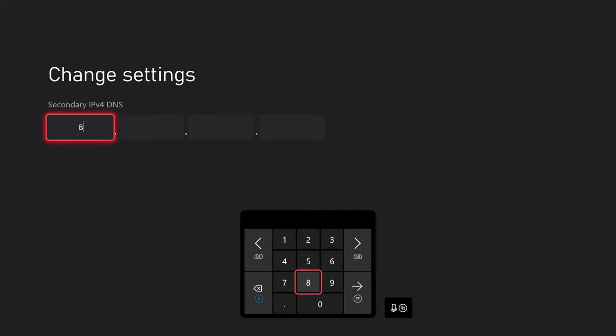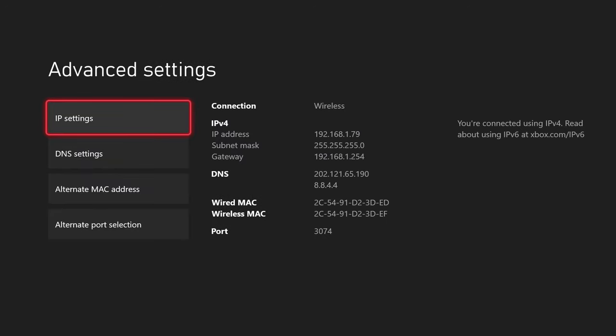Use RB and LB to switch between the fields. Enter 202, then 121, then 65, then 190 — just like that. For the secondary DNS, you want to enter 8.8.4.4, just like that.